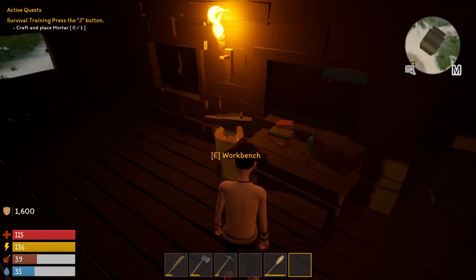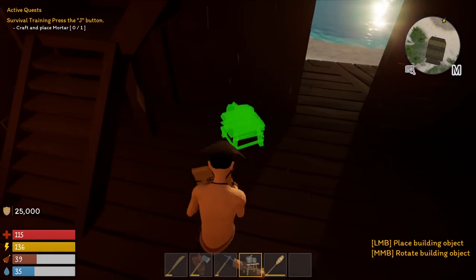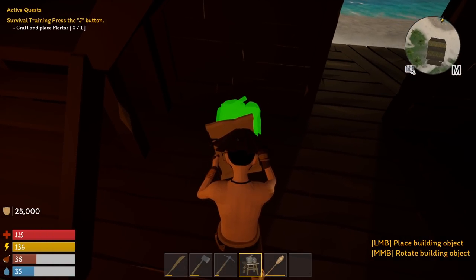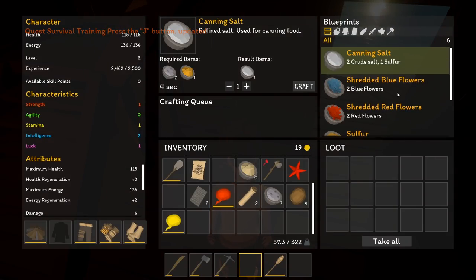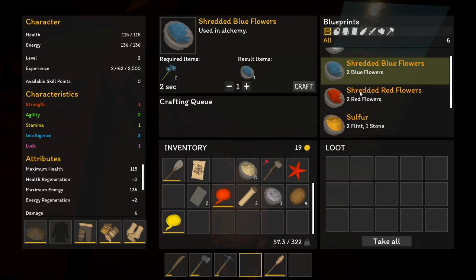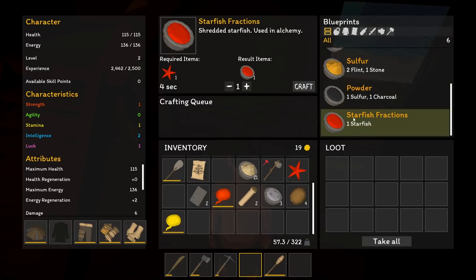Let's place the mortar — it's tiny. Looking at the mortar recipes: sulfur, canning salt — requires crude salt and sulfur which I don't have. Shredded blue flowers, next stack used in alchemy. Flint is sulfur apparently. Starfish — used in alchemy. Interesting.